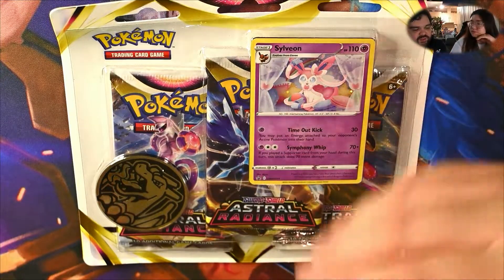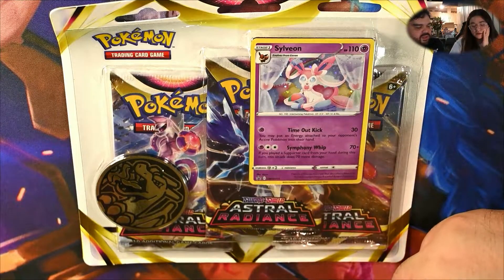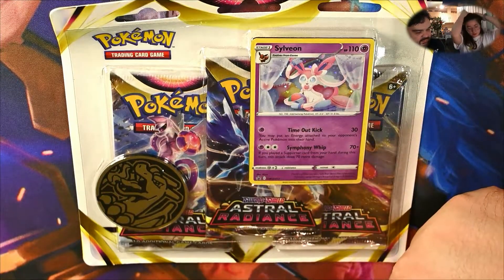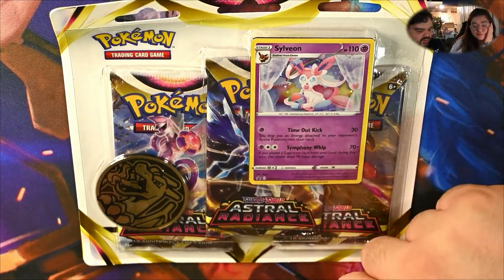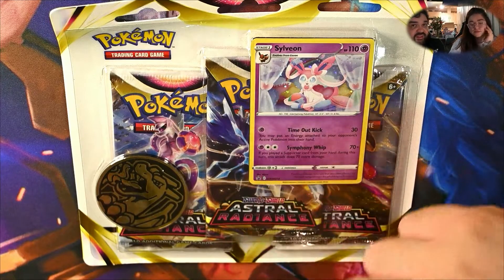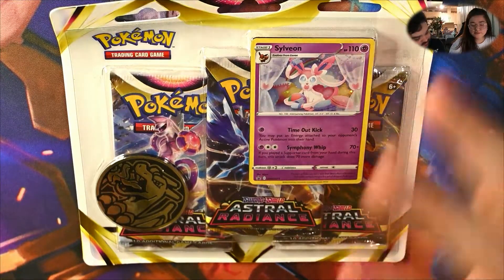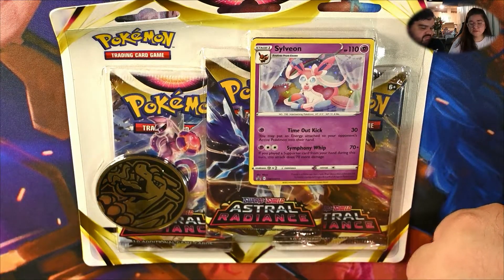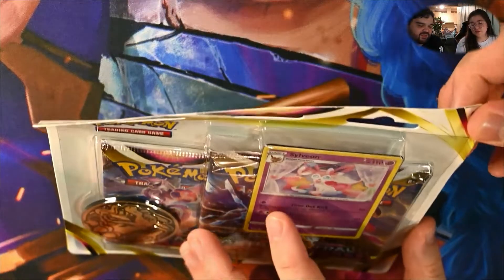When they promoted it, it was an Eevee coin, but I think I read online it's sometimes just randomized, so nothing too special. But I do like the look of it. Yeah, it looks really nice. And then we've got Sylveon, which I like. So far from what I can tell, I like that Espeon promo a lot more, but we'll open this. This is our first time doing Astral Radiance so we'll see what we can get. It's very new so I guess we'll just jump into it.